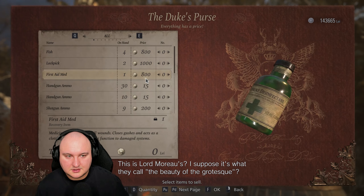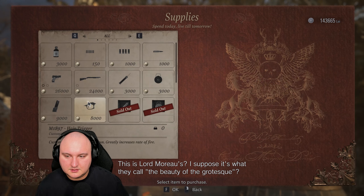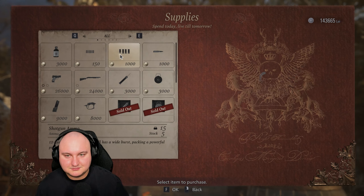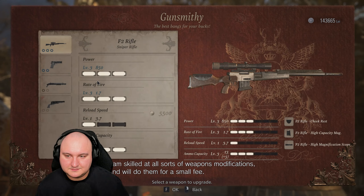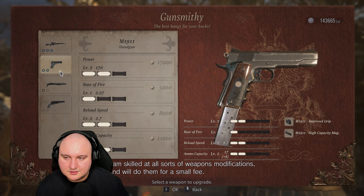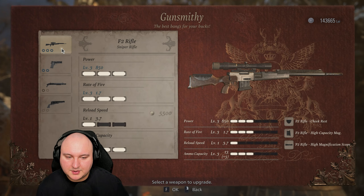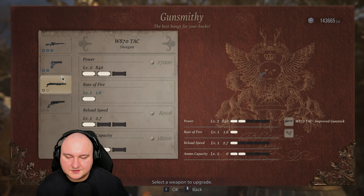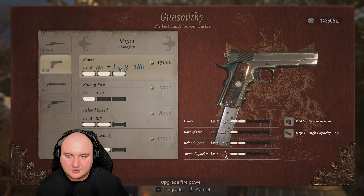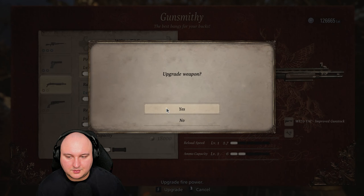That's amazing. I'm skilled at all sorts of weapons. We have more power on the gun, we have more power. We don't have more power on the sniper rifle though. And we have more power on this bad boy. Let's go ahead and upgrade all the weapons. I'm telling you, we were saving up for a reason, eh?